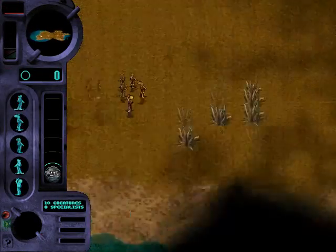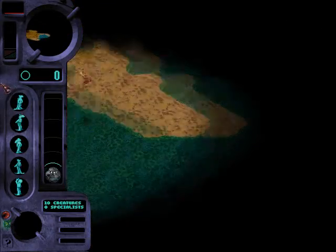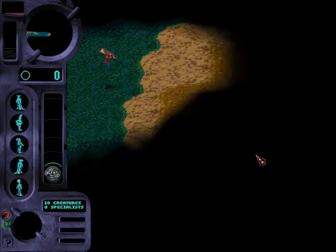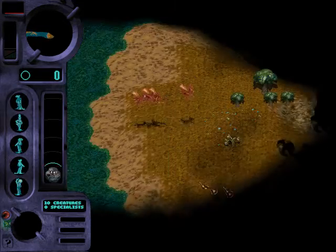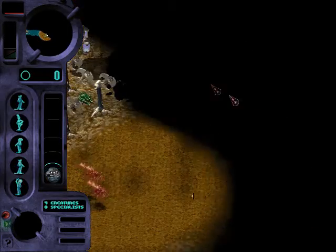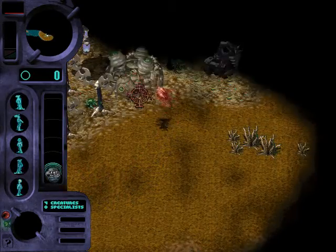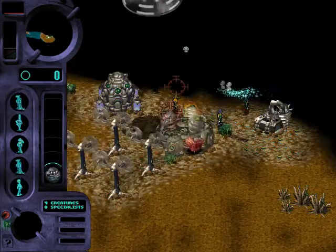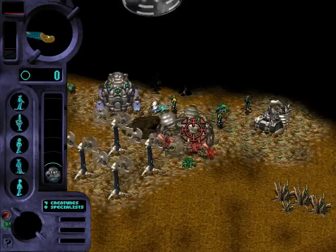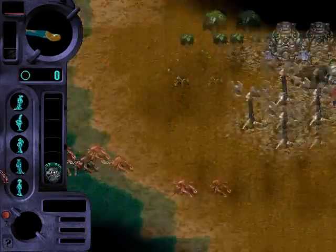All we have to do is destroy the enemy base, and that's fairly straightforward because here it is. So we need to be careful. Let's move these units here. Let's now destroy this second stage distributor because there is a zap cannon right there. We just need to destroy this second stage distributor as fast as we can.